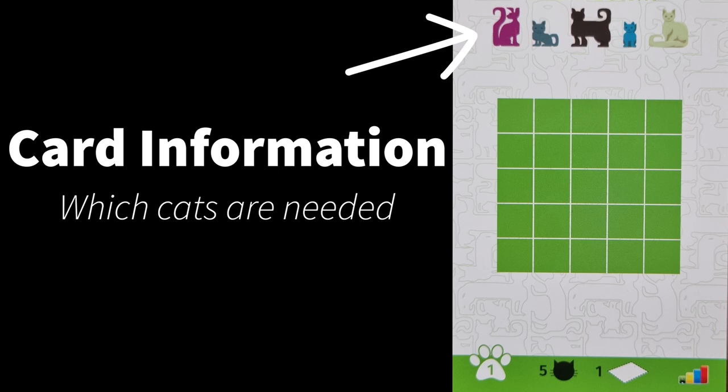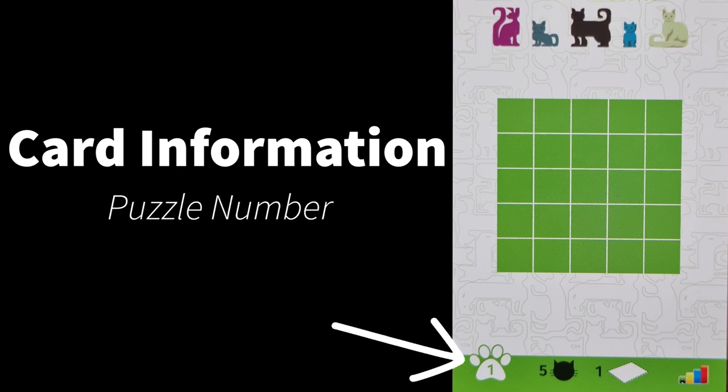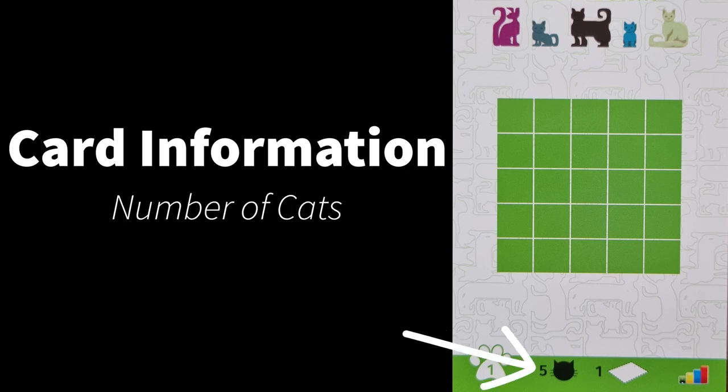Each card will include the following information. Here shows which of the cat pieces are needed for this puzzle. This area is the play area of the card and ultimately where you will place the cats during the game. At the bottom, there is a number on the left which indicates the puzzle number of the game. Here is the number of cats involved in the puzzle.